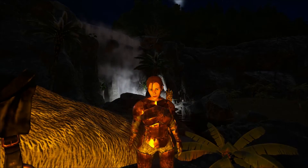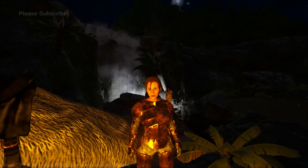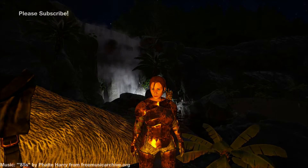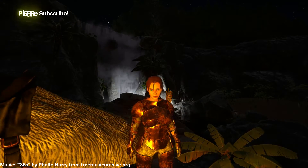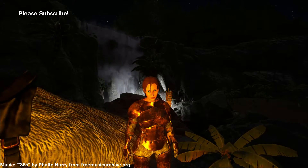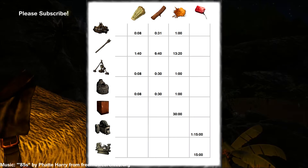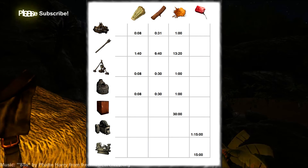Welcome to Dinobytes, this is the Lizard I Am, and today I will be showing you all of the things that you need to know about fuel. There are four different fuel sources in the game: thatch, wood, spark powder, and gasoline. There are seven different items or structures that you can put the fuels into. This diagram shows you how long each one of the fuel sources lasts in each of the individual items.